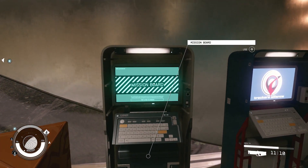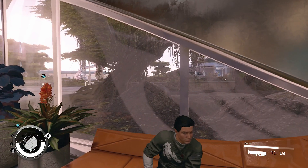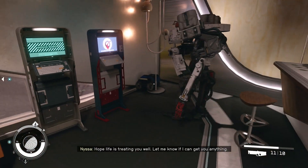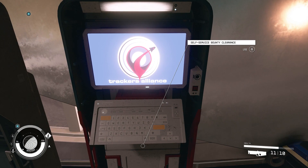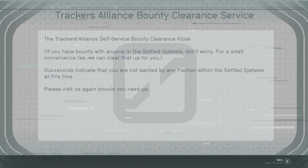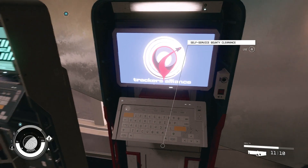And then there's these boards — we missed some out there too. There is the self-service bounty clearance, which you can use if we have a bounty somewhere in the settled systems. You can pay the fee and get rid of it, but you have to be in a different area. We're in United Colonies — we can't come here and clear a United Colonies bounty because they're after us. We'd have to go somewhere else.